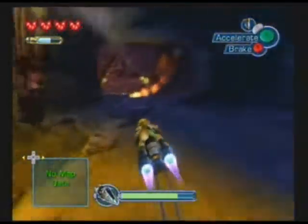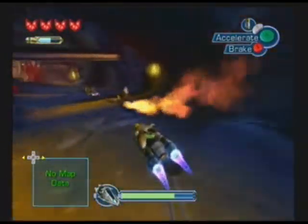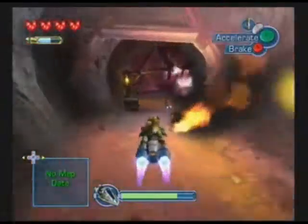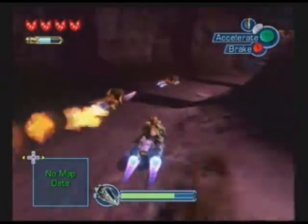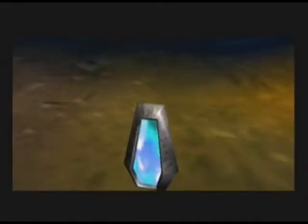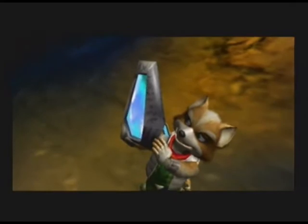So that's one Sharp Claw — let's see if we can get the other two. Remember, if you hit one of those canisters that fall on the ground like those, you will lose fuel, so keep that in mind. Alright, so we got the spellstone. And that's it. Easy.